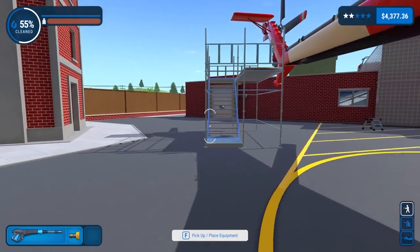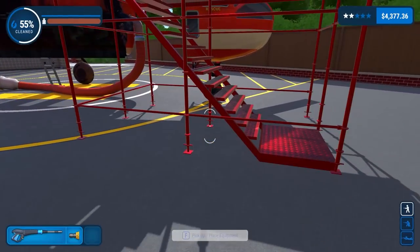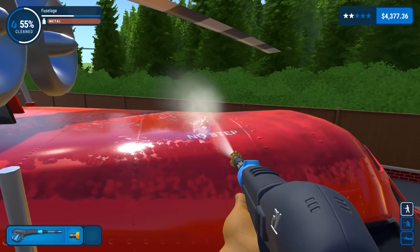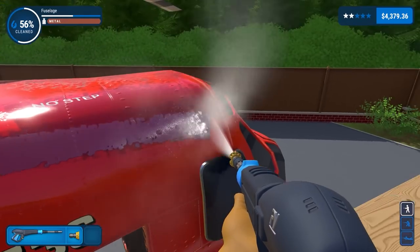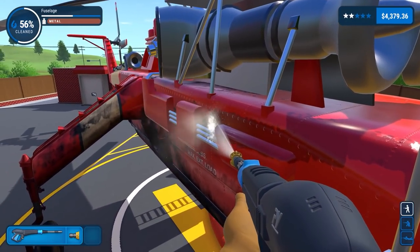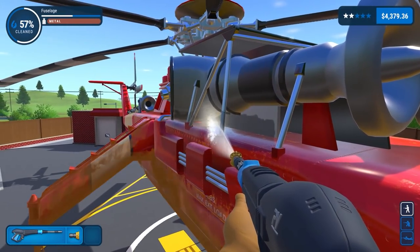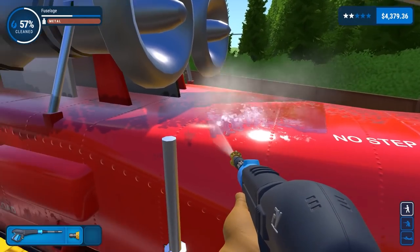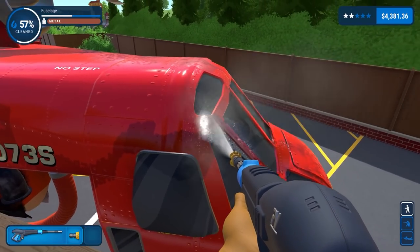I'm going to bring the ladder over and clean up here. Oh good grief — it's filthy up here, absolutely filthy. 56% clean. You can see when you press tab how much dirt is still remaining.